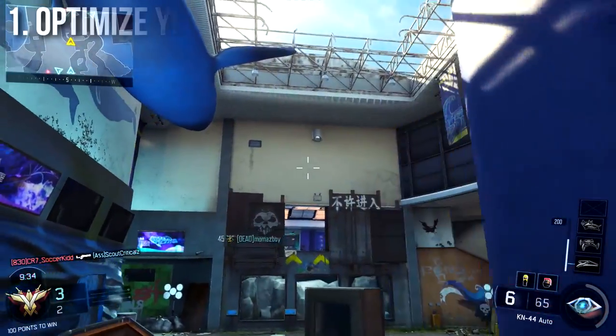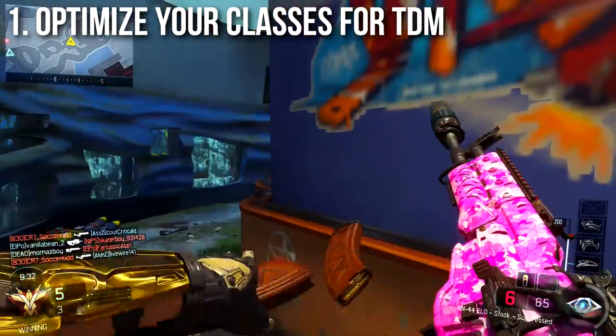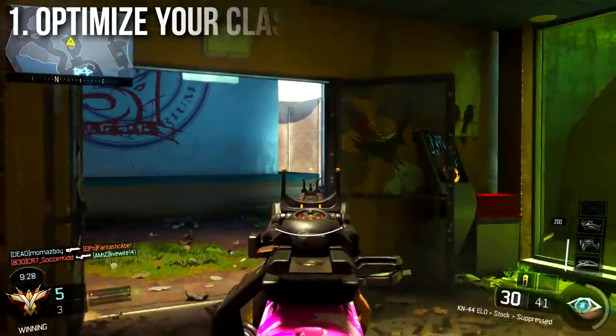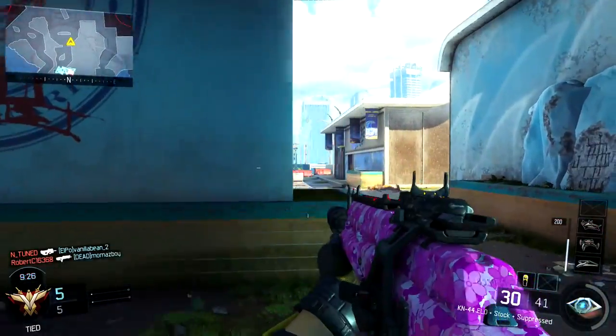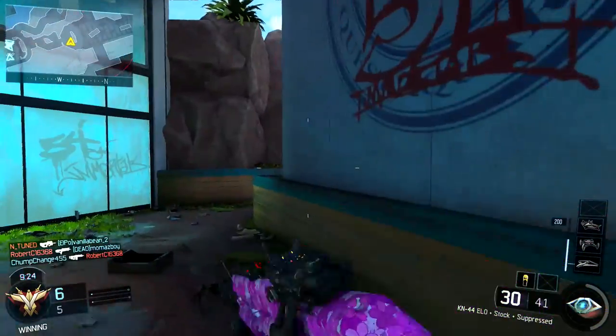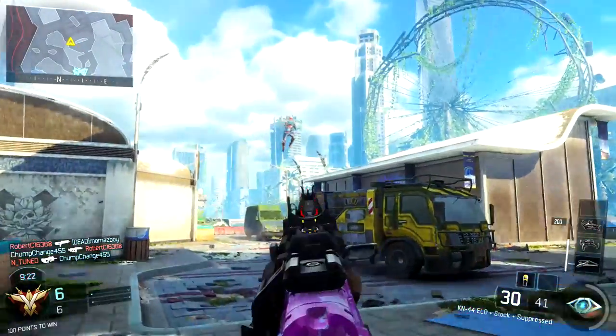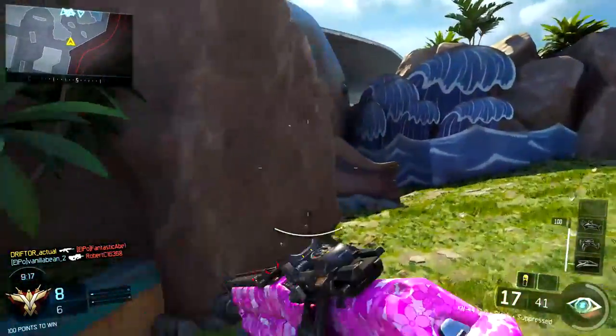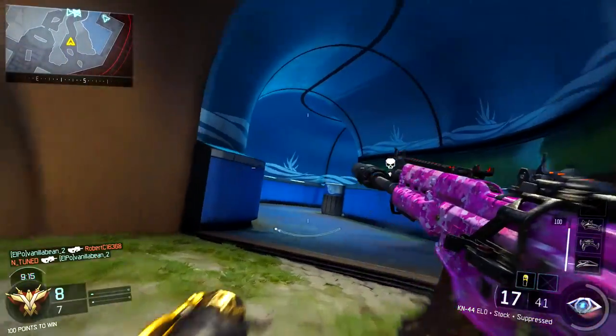We're going to start off with: optimize your classes for team deathmatch. This is my number one tip. We're probably going to spend the most amount of time on this because it's something that a lot of people don't do. They build what feels nice, they use classes that are better for DOM or search and destroy, or they make general classes and never change them. That is a very bad idea. You need to optimize your classes specifically for team deathmatch.